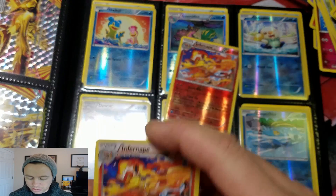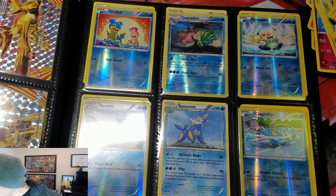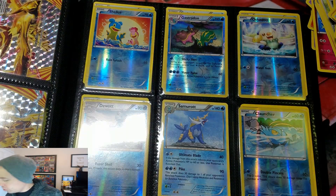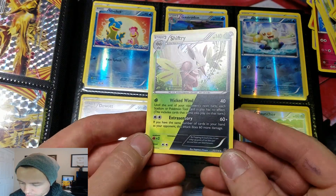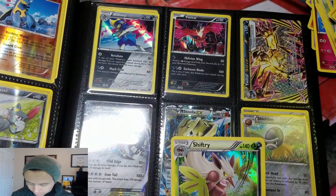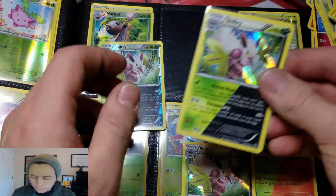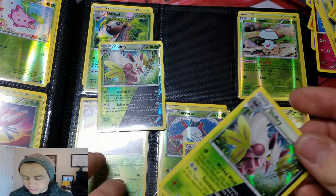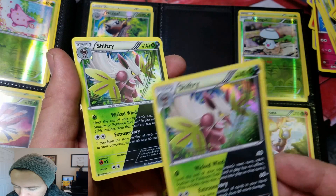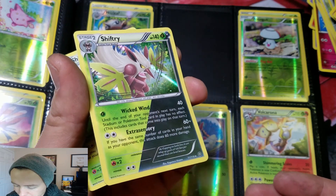Yeah. So I'm gonna put this in my master set. That's crazy — that's really cool. We got a couple of them like this. Let's check out the Shiftry one. Hollow all the way through — printed with black ink and it still shows through. You can barely see the hollow through the green, can't see it through the black on the normal card, but on this one you can see it through both — easily. Very cool.